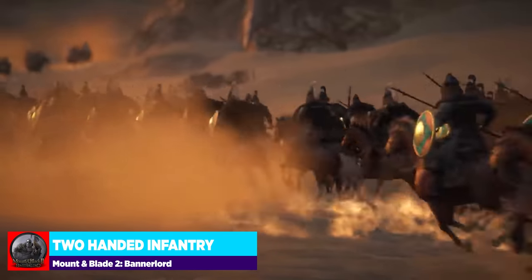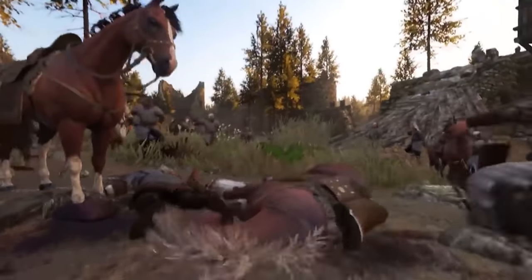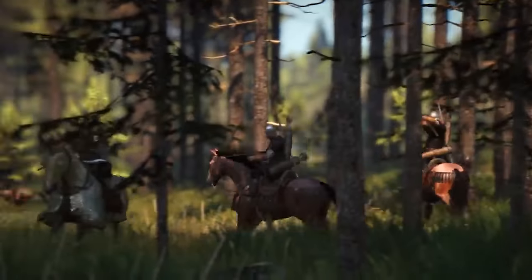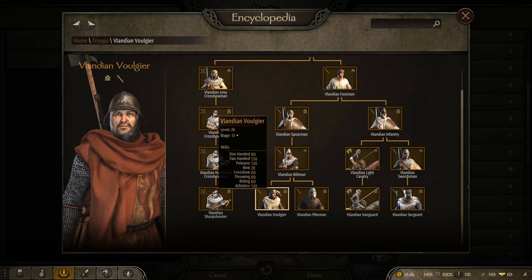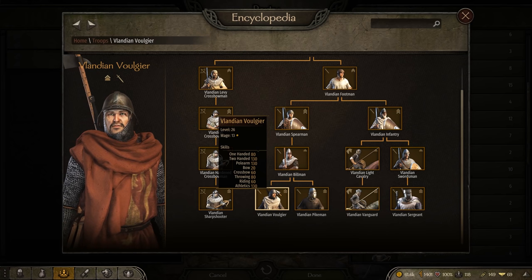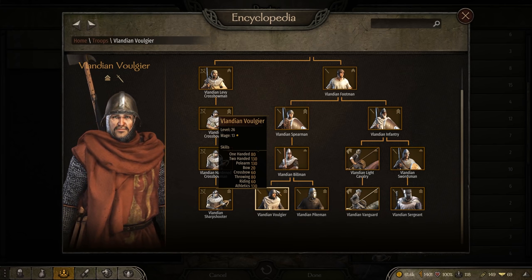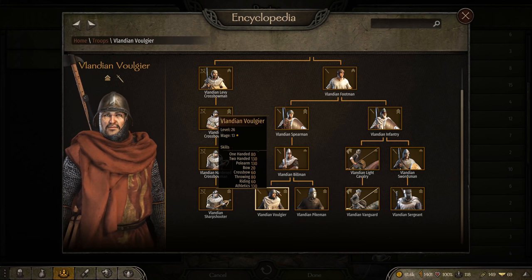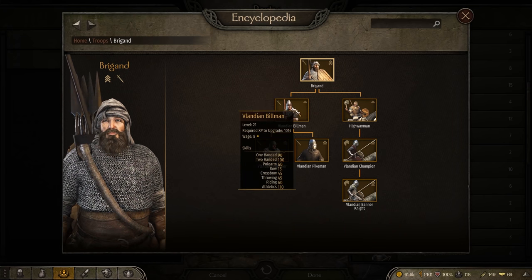Our next category is two-handed infantry. With the current power of archers, this infantry class is better used in sieges than open fields due to the lack of shields, but they can crush through tons of enemies if they get in range or are supported by other heavy infantry and cavalry. One of my favorite units in the entire game, the Vlandian Volgier, is a monster in close combat. He's got great armor, a polearm to take down cavalry, a two-handed weapon for close fighting, and a set of throwing axes for ranged damage. He has 130 across two-handed, polearm, and athletics, and is accessible through the Vlandian recruit line or by converting a Mountain Bandit Brigand into a Billman and then down into a Volgier.